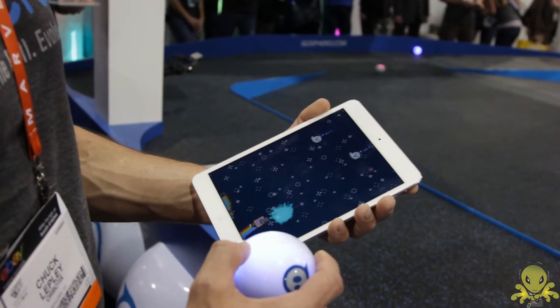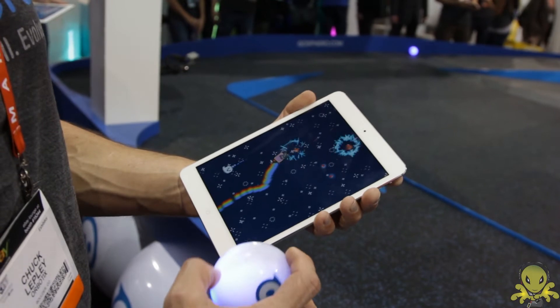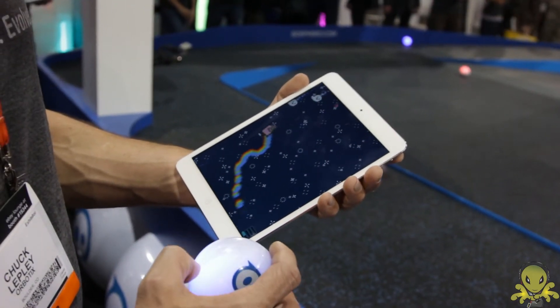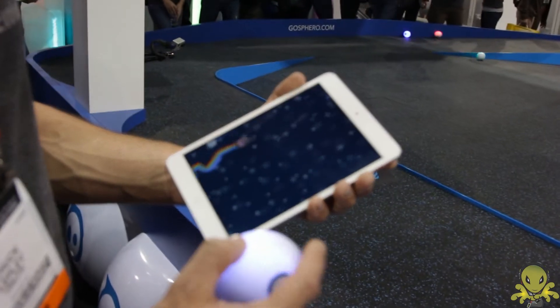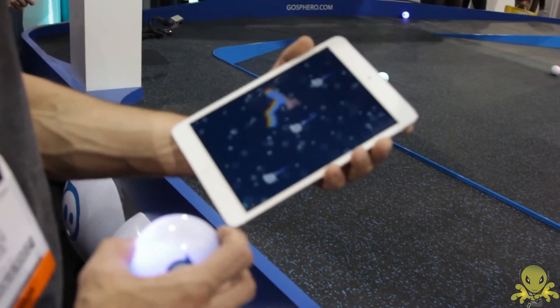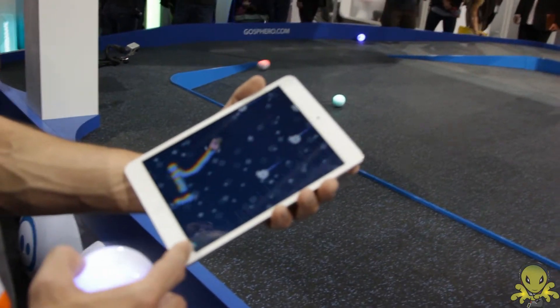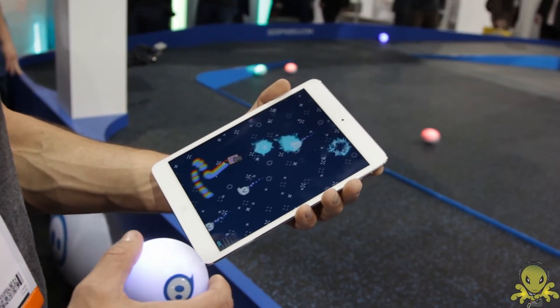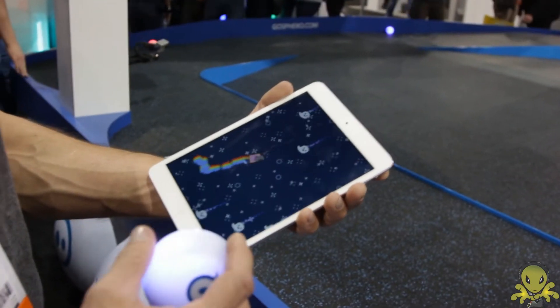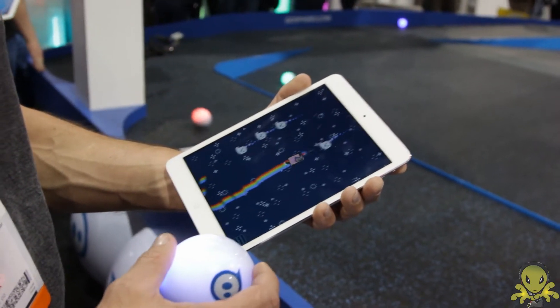So you're flying through, shooting bacon, collecting lollipops. There are seven different levels in this game and they obviously get harder as you go through. You collect lollipops and as these bars fill up down here, it gives you a super bomb. When you get a super bomb, you can give the ball one quick shake and it destroys everything on the screen.